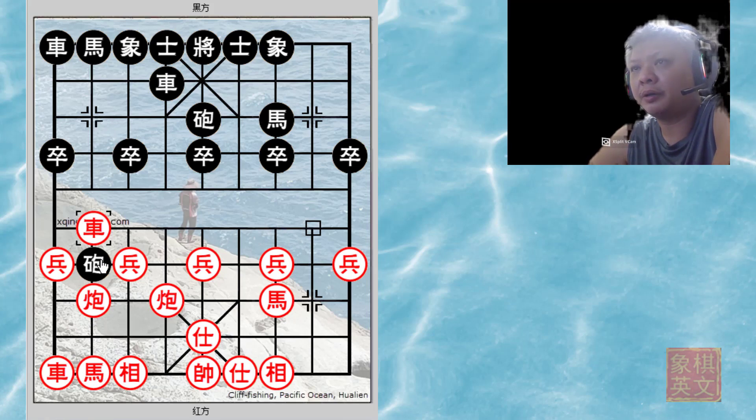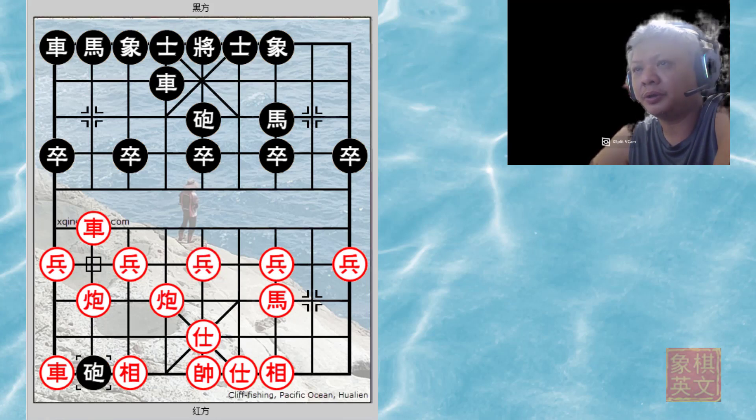Because black had advanced the cannon too eagerly for the pawn, red would now play c r2=8. This would be the position of discussion for this board. The situation will become very complicated very rapidly. The two main variations discussed are: variation A — c2=5, and variation B — c2+3.